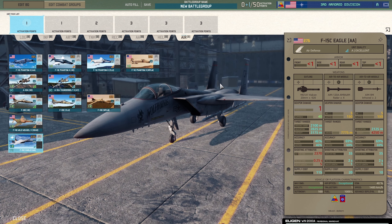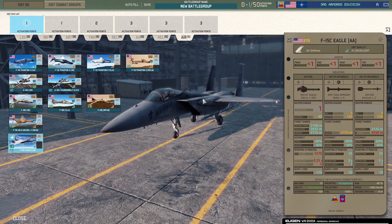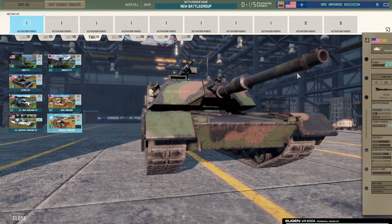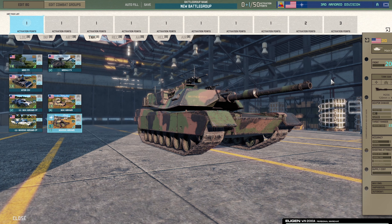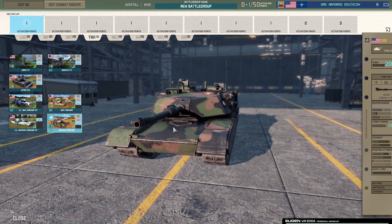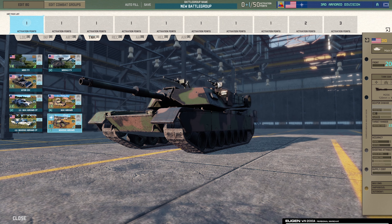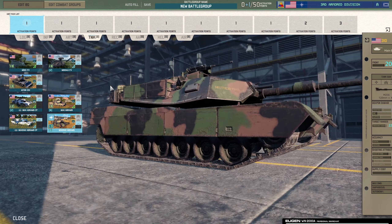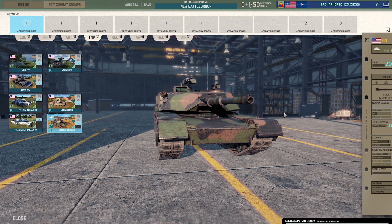Finally the F-15C Eagle — gatling gun, AIM-7 Sparrow, AIM-9 Sidewinder. Really good stats, looks awesome too — love the Wolfhounds on the side. That covers the Third Armored Division. Some really nice kit — I really look forward to using this deck in game. We'll probably do an episode creating a deck for each division and playing it, which should be pretty interesting. Really different in comparison to the Soviet and Warsaw Pact stuff. The models look phenomenal in this game.